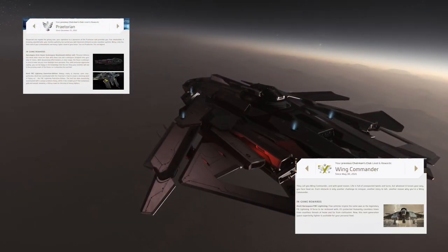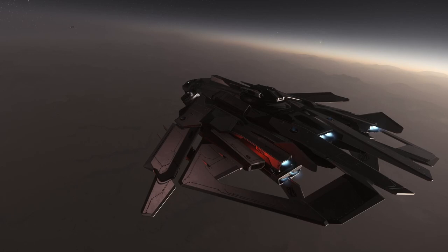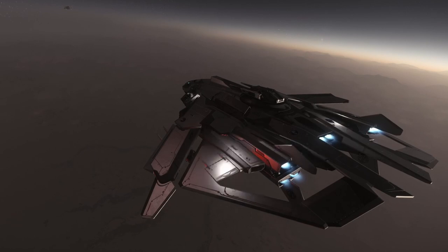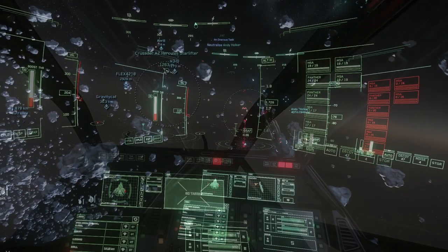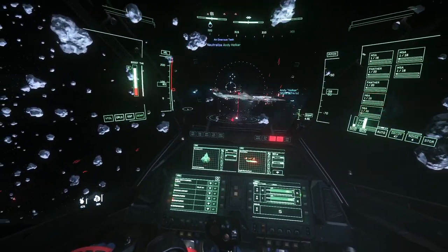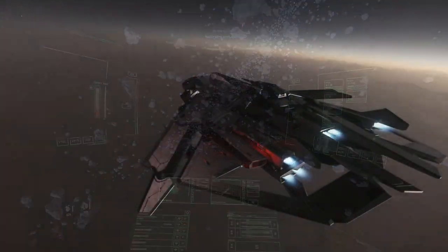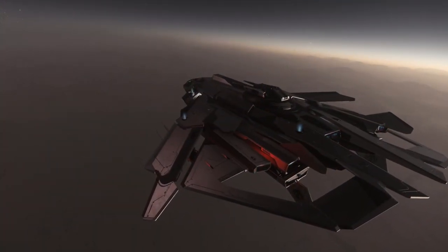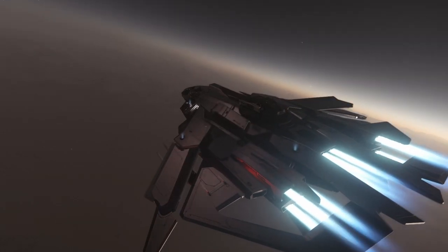Currently the F8 can be seen at events like IAE as well as Invictus Fleet Week, in various versions from the civilian model to the military model. These ships are also in use in the PU by NPC pilots on certain missions — when running Vaughn-issued missions, when the UEE is coming after you because of a crime stat, or when the Javelin and Bengal are flying through special events. These are just a couple of the times you'll see the F8 flying around in the verse.